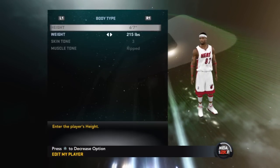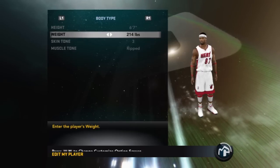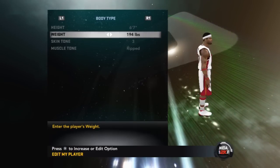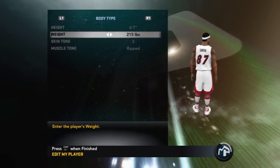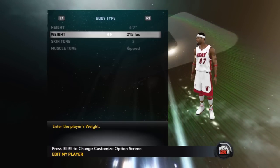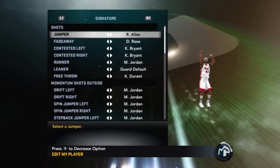Body type is a definite need. When you have your strength maxed out and you have a small frame, you're really killing yourself. A lot of people like to go with 194 pounds — that's too small, man. You need to be realistic and put your player's weight up. I usually go about 225, but when I go 215 my speed increases somehow. It looks like I'm so much quicker on the court.